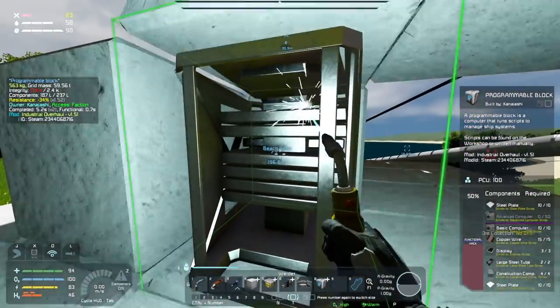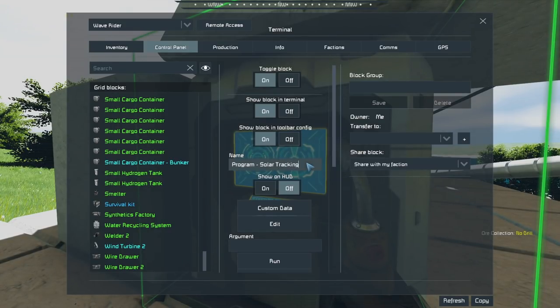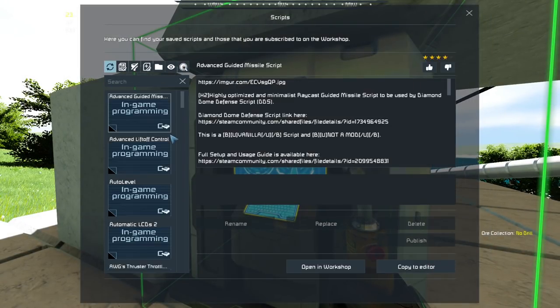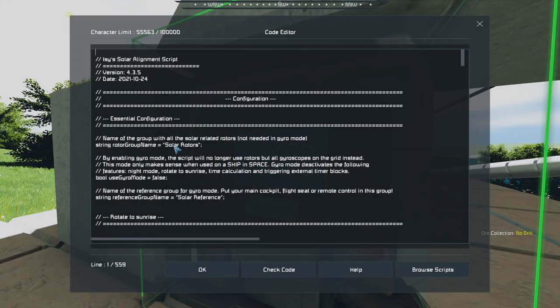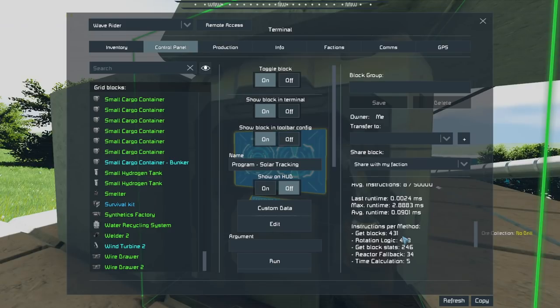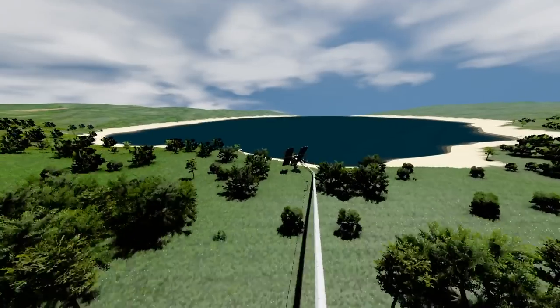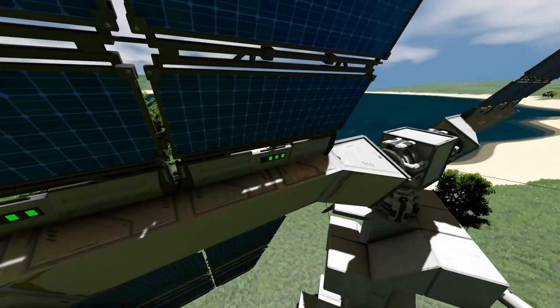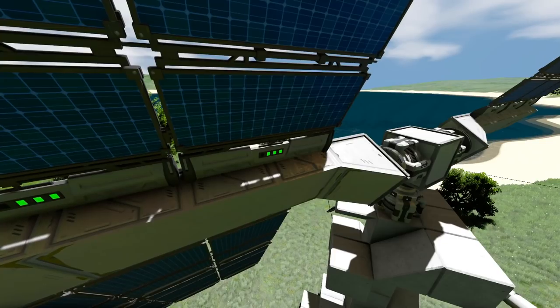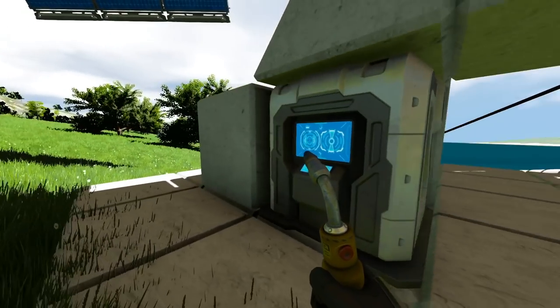When I need to I can add advanced computers for added durability. Program solar tracking - edit, browse scripts, solar alignment. Everything should be good because we already have solar rotors. It says 'no batteries found' - don't I want to store power? No, I'm storing it through hydrogen, thank you very much. Popping back into spectator camera and flying down to the solar tower - it's moving again! Solar tower is now giving me max power. Excellent!